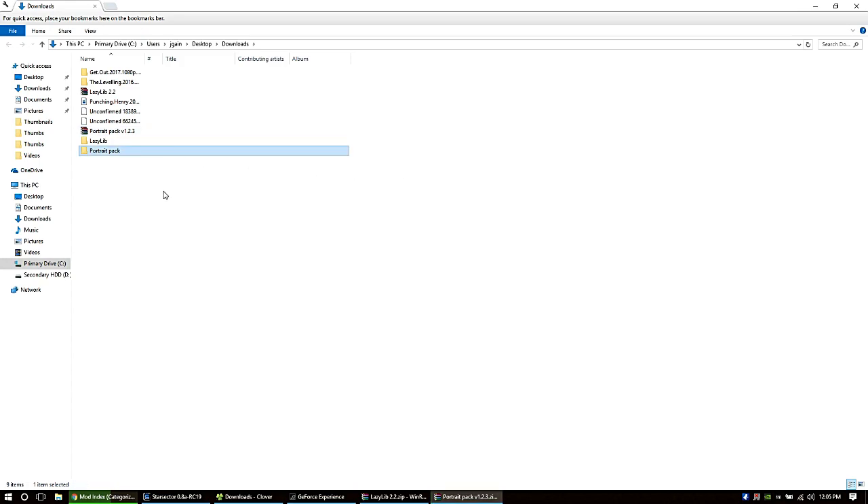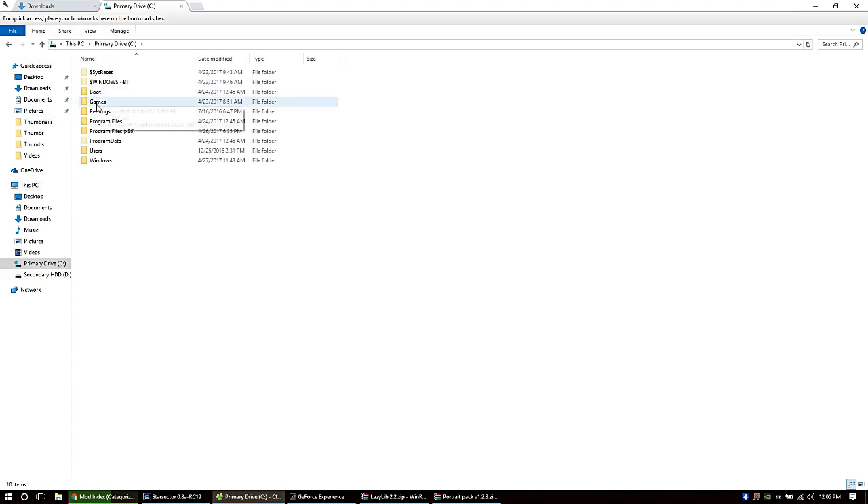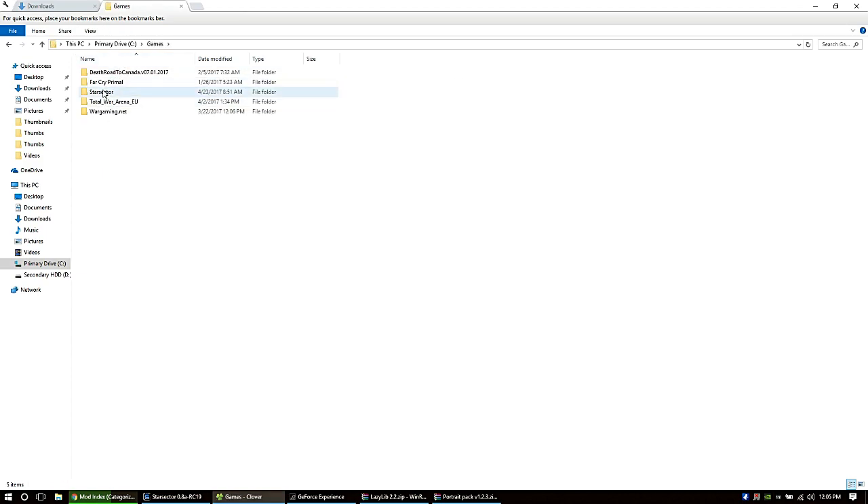We're going to extract these two and then move them to our Starsector folder. If you don't have this little program called Clover, it's fantastic — you can open different tabs and it's great for navigating through your folders. I'll put a link to Clover in the description as well. Here's our Starsector folder, here's our mods folder — drop them right there. Make sure you've got the latest Java Runtime 64-bit.